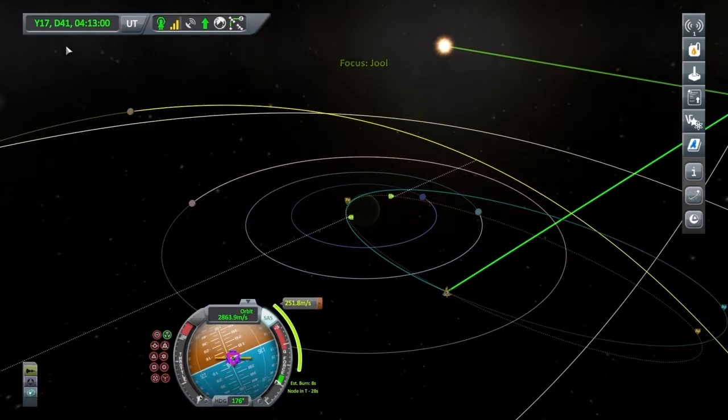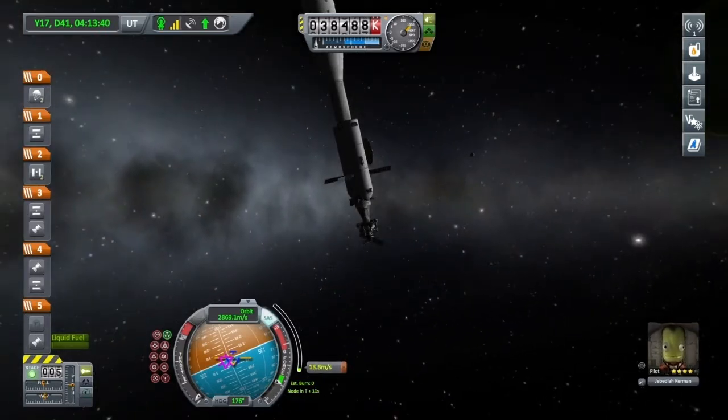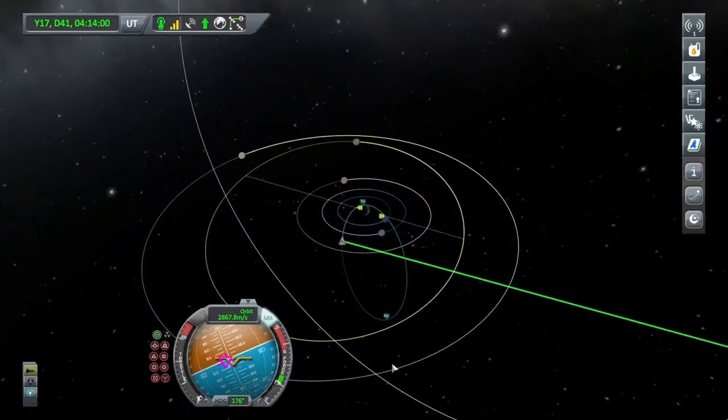Let's fast forward on to that manoeuvre just a little bit. Start the burn — just ever so gently — the last few metres per second. And that should do nicely. Let's pop into the map screen and see what we've actually got. Zero degrees of inclination — that's great.